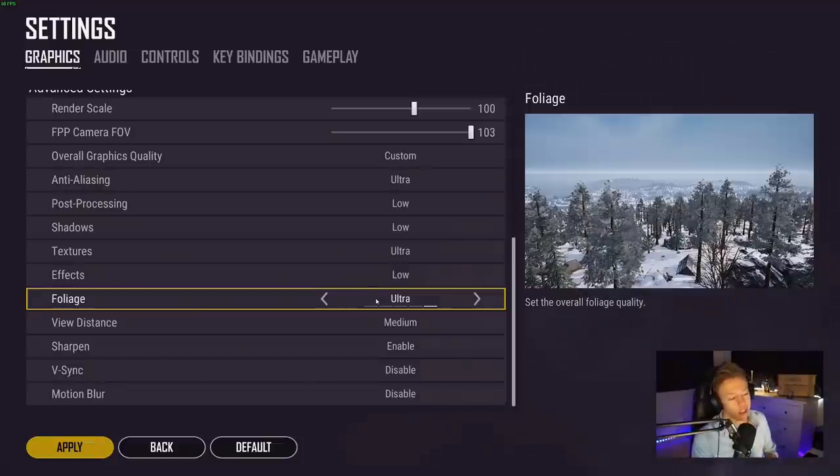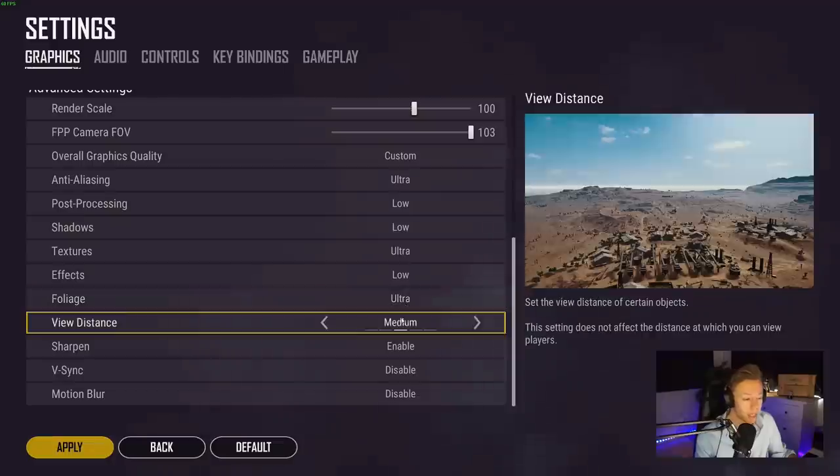Foliage is something I've been asked about a lot. It's a visual thing — if you have it on ultra, all the trees will render on the map and when you fly in the plane at the beginning of the game you'll see every single tree. It just looks great. I haven't found any evidence of having it on ultra being a disadvantage for gameplay, so I have it on ultra.